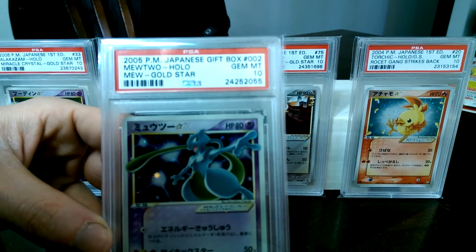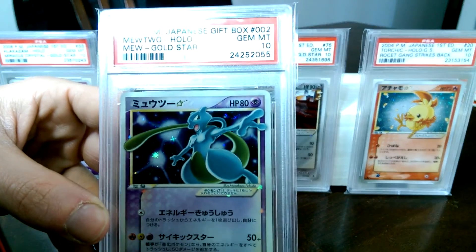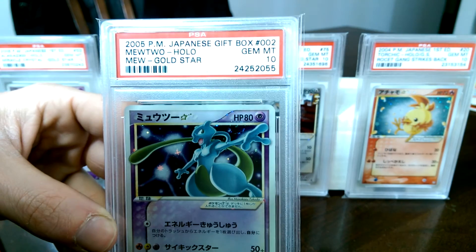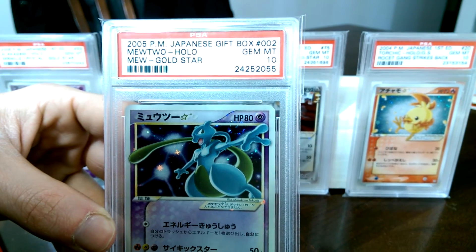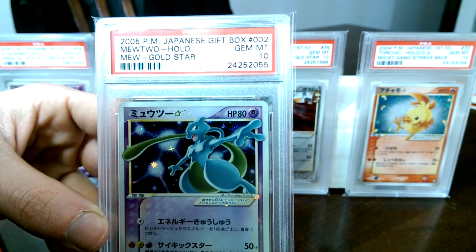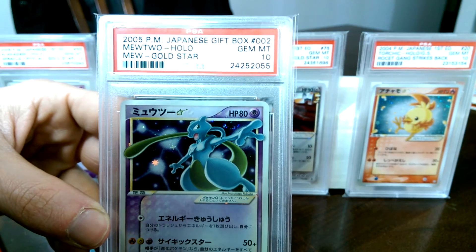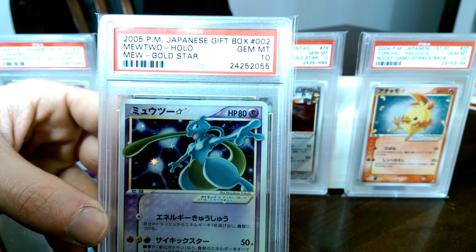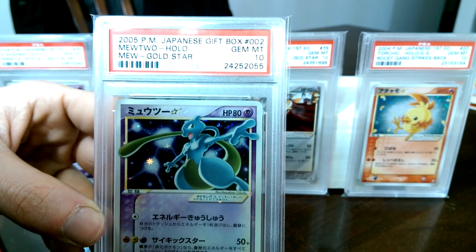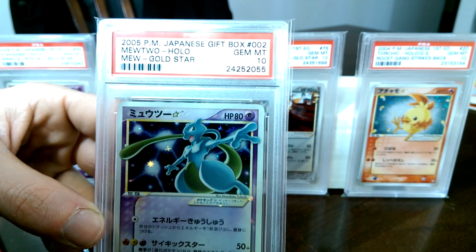So I got the Mewtwo Gold Star. Finally got this awesome card. It's a Gem 10, it's from the Japanese gift box. I just need the Pikachu from out of the gift box and I'll have both the 10s out of there. And then I need to get the Gyarados to technically complete the set, even though Holland Phantoms only has one Gold Star in it in the Japanese version.